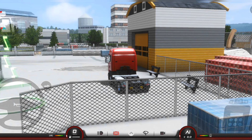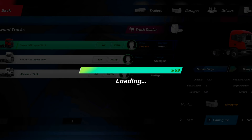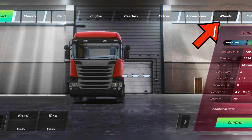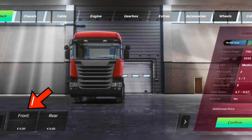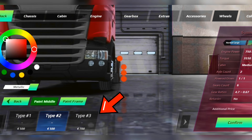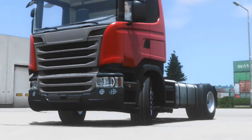The first thing you need to do is to upgrade your truck tyres. Go to your truck configuration and select the wheel option, then purchase the Type 3 tyres. These tyres give good balance and grip to your truck, even in rainy weather.